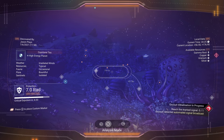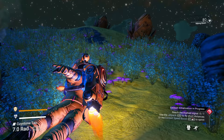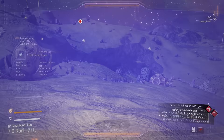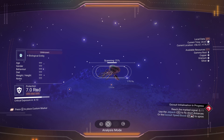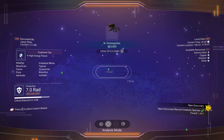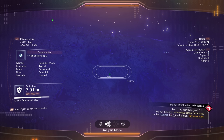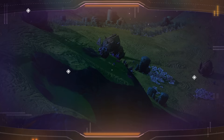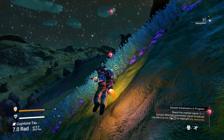We spotted flying crabs — let's scan one. It turns from a red dot to a green paw, and we earned 3,000 units for scanning a new species. Once you've scanned that species, all others of that type turn into green paws automatically. There's another red dot over there, but let's get to the ship first.